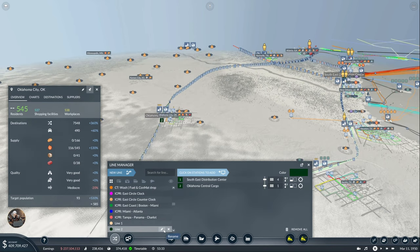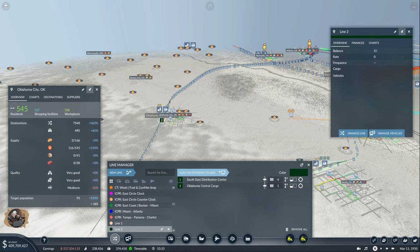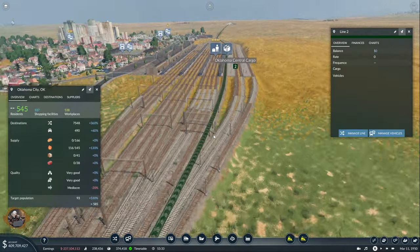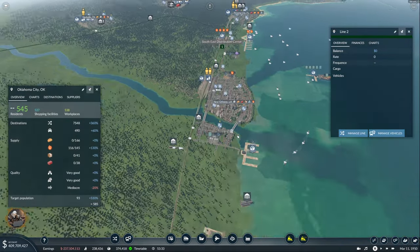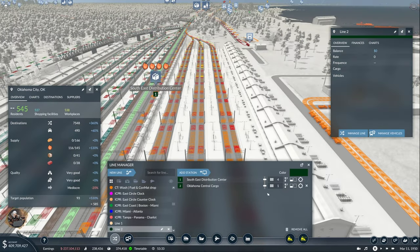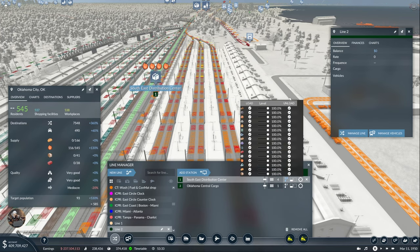Great. Let's choose a color — or not, let's just keep this here for now and see what happens. Yeah, that is perfect from the get-go. It goes to the right station and makes the circle through all of these. Awesome. Oklahoma actually has fuel as a primary resource, so this is just going to be for the construction materials for now. Amazing.